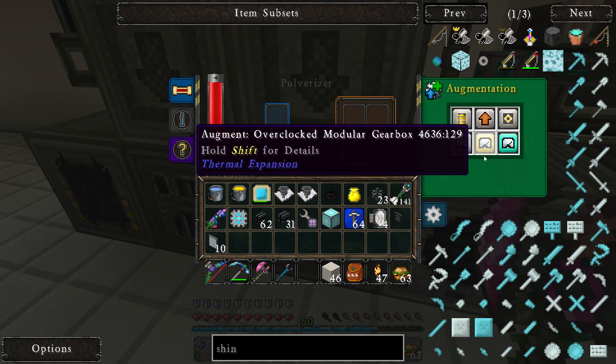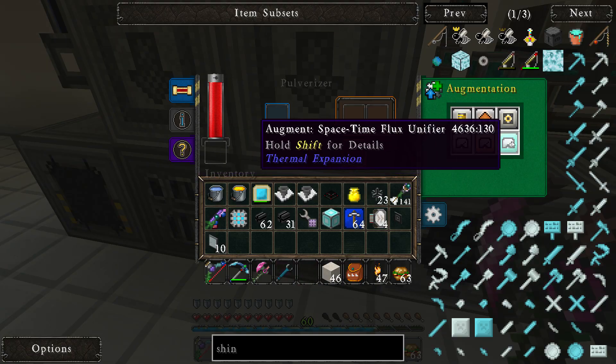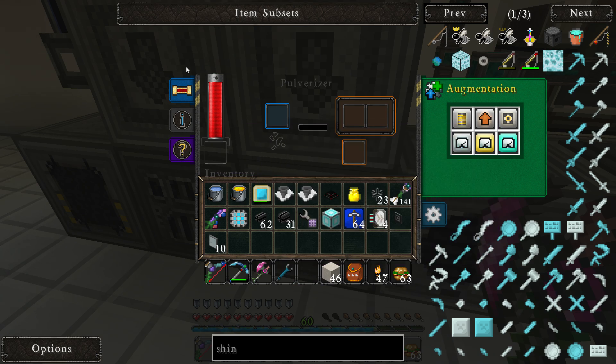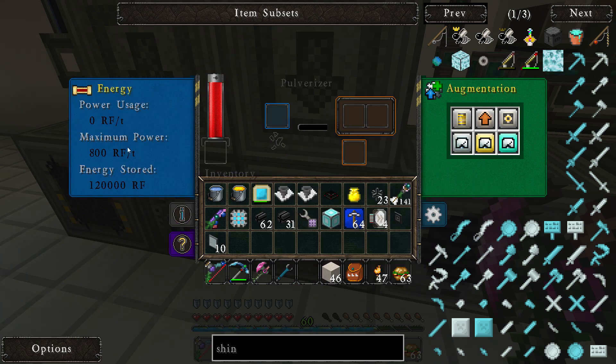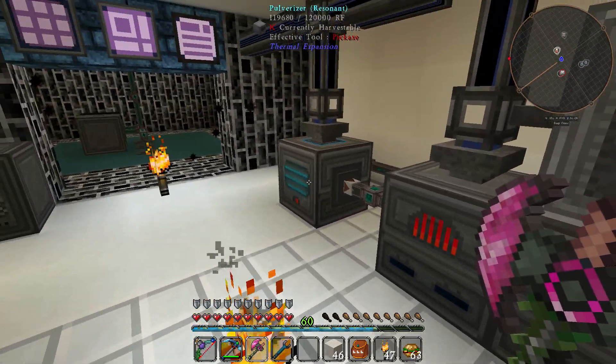I automated or upgraded our machines to resonant ones and also placed the max speed modifier, so it's 20 times the RF. They are sucking quite a lot, about 800 RF a tick, and so do those machines over here.